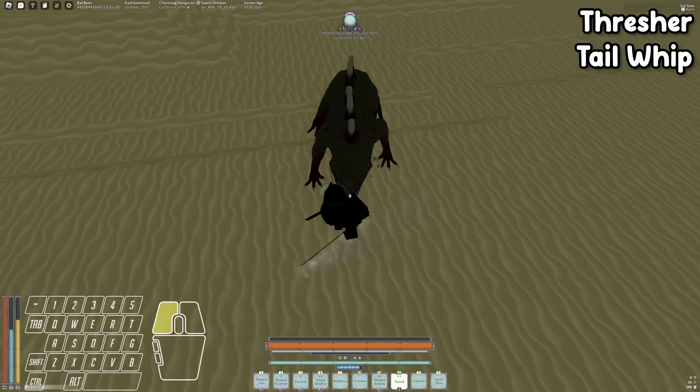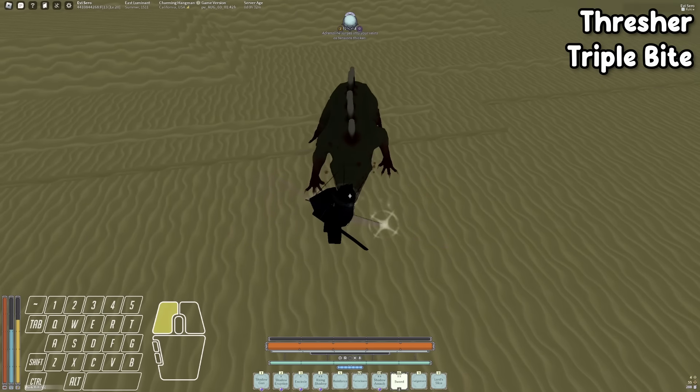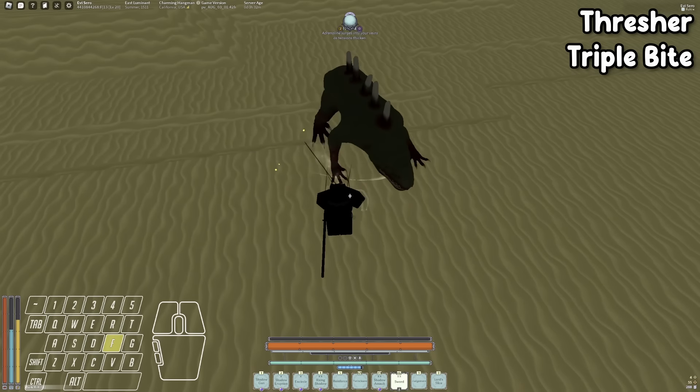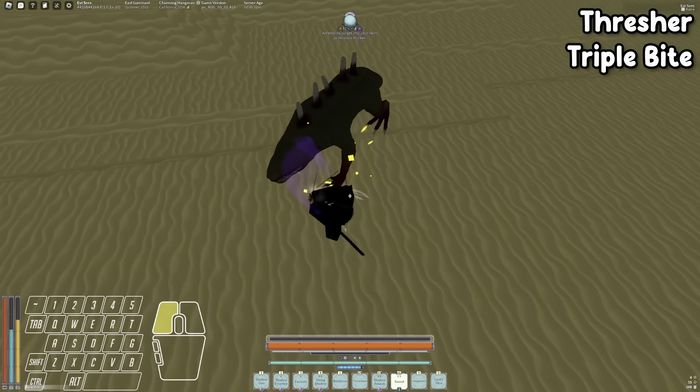If you see the Thresher shake his head like he's saying no, that means he's doing the triple bite. The timing is roughly one-two-three, so you hit F three times. Honestly just block, parry, or dodge — the Nightmare Thresher is the same as the normal one but gains two new moves. First is Flame Breath: you can tell he's going to do it when his tail wags up. Wait a little bit and then roll back because this move is unparryable — don't try to block it, it does a lot of posture damage.